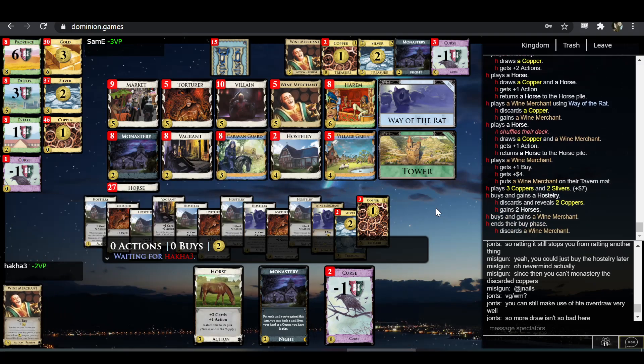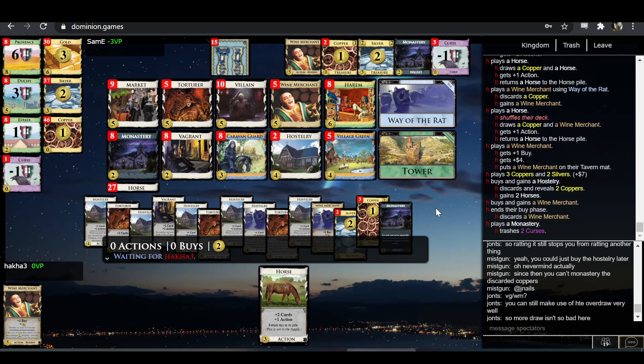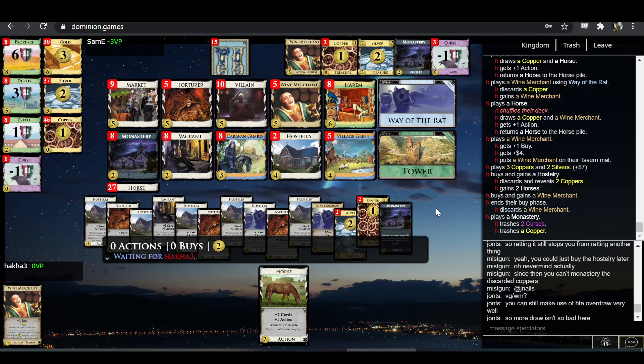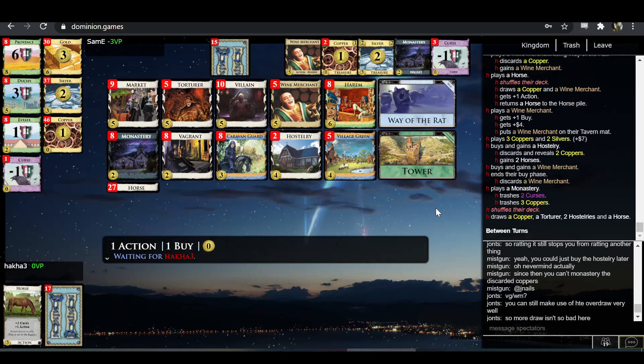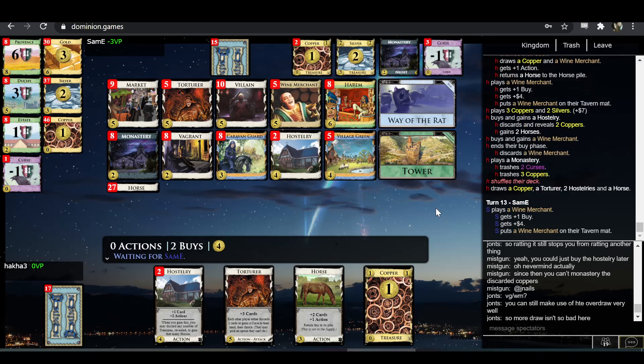Yeah, this works out fine — he's basically just got a free Hostery here. I like that. The Horse is totally free, right? Oh no — because you only got one Wine Merchant instead of two, this doesn't actually net you more. Yeah, I was thinking it was just a free Hostery, but the thing you pass up on is either getting two Wine Merchants or a Torturer and a Wine Merchant.